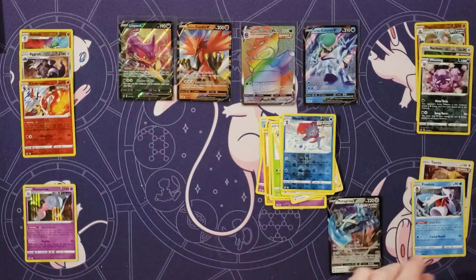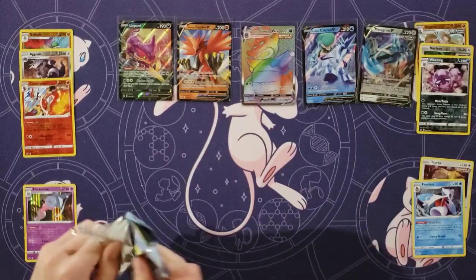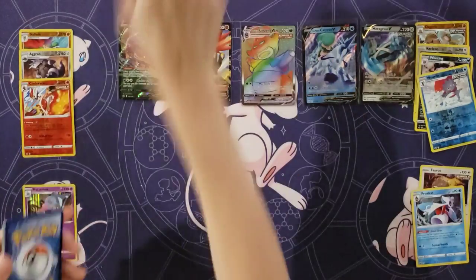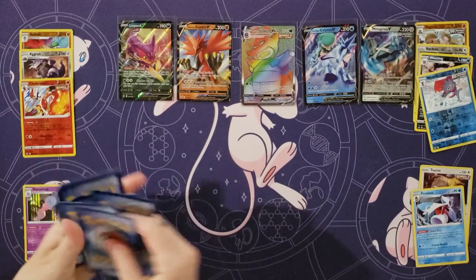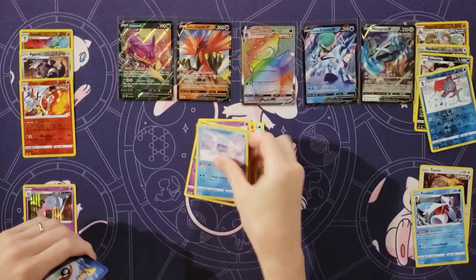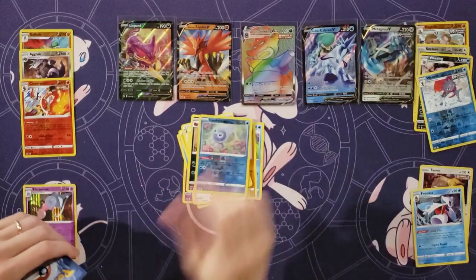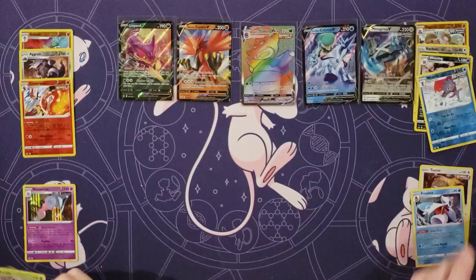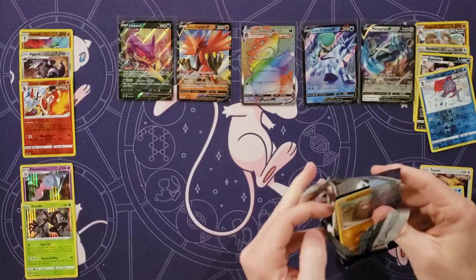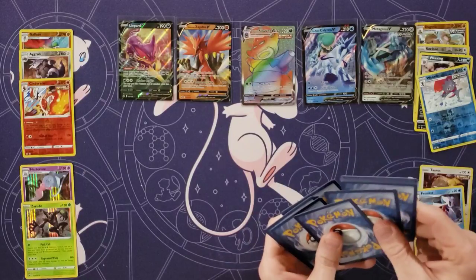Well, that was extra loud — maybe that means there's something extra good in there. Maybe a holo. Steel, Rockruff, Hatina, Shuppet, Castform, Energy, Fog Crystal, Peonyia, Whirlipede — reverse — Castform. There's a Zeraora. We are at four holos, five hits. Let's keep our number of hits greater than our number of holos.